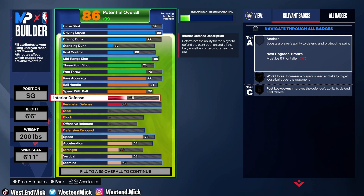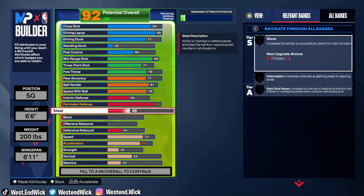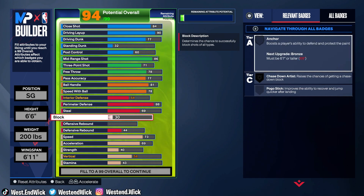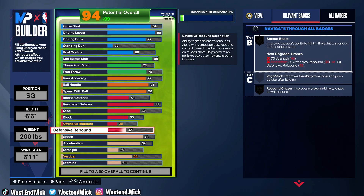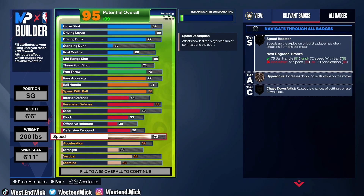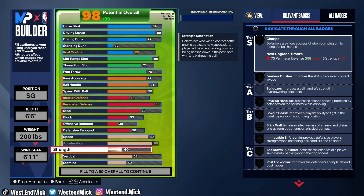Interior defense is 54 — yeah, that's a lot of stuff we're going to be changing. Perimeter defense is 88. Kobe did lock some things down — you see what he did to Kyrie. Steal is 69. Block is 53. Offensive rebound is 38. Defensive rebound is 56. Speed is at 80. Acceleration is 86. Strength is a 70.